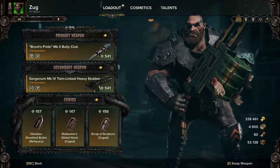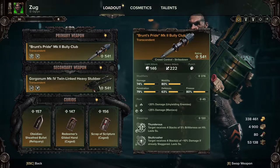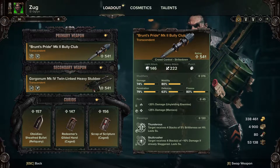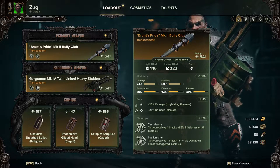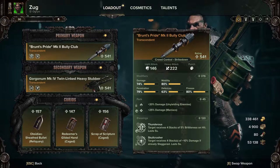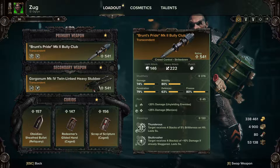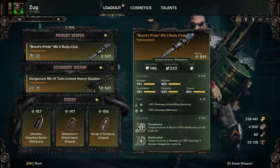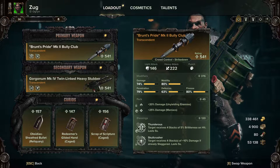The first one is a Gunlugger build, and this is what I generally use for it. I'm using the Brunt's Pride Mark II Bully Club with Unyielding, Maniac, Thunderous, and Skullcracker. Thunderous and Skullcracker are an amazing combination — just laying down huge amounts of extra damage on anything you hit, and combining that with all of your talents as well. It really does make the Ogryn a melee powerhouse. Even with the Gunlugger builds, you've got to keep in mind you are a hybrid class, so you won't just be using your ranged weapon continuously — you will have to switch to melee to mop stuff up and deal with hard targets.